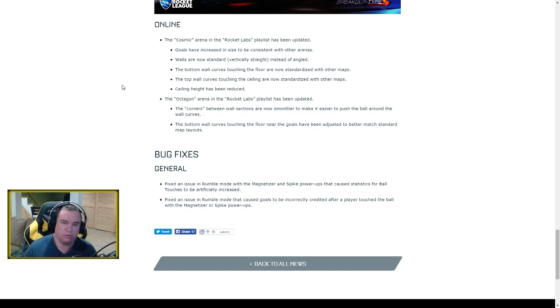Walls on Cosmic are now vertically straight instead of angled, making it less dome-shaped and more like normal maps. The bottom wall curves and top wall/ceiling curves have also been standardized to match other maps, which reduces confusion for players. Ceiling height has been reduced as well — I assume closer to normal map height, meaning you'll be closer to the ceiling when up on those ramps near the goal.